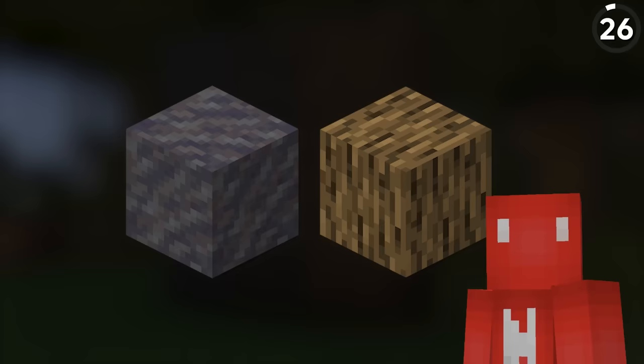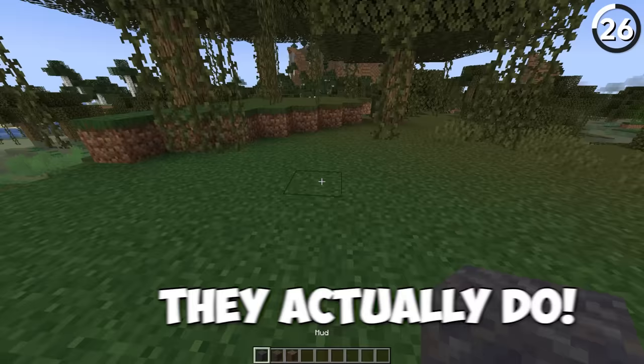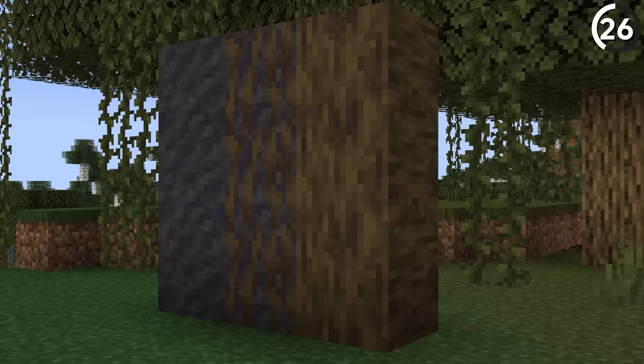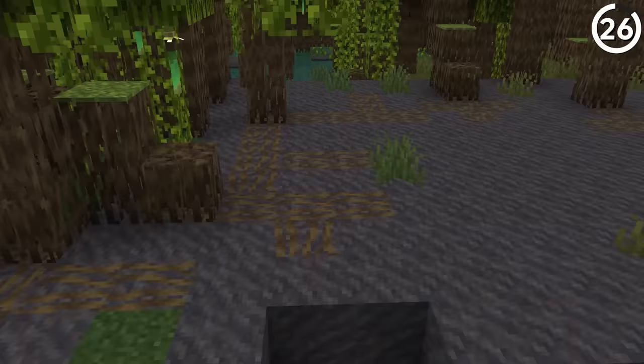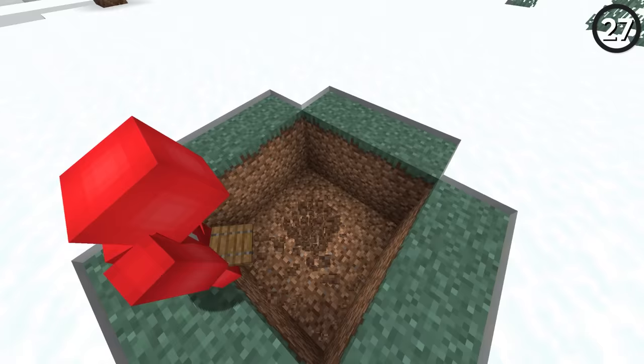Mud and wood might not seem like they go together, but like this they actually do. By just mixing in the new mangrove roots with the mud, we get the muddy mangrove roots we need for a transition block. That'll help us blend in the trees that generate in our mangrove swamp even better than the ones that spawn naturally.